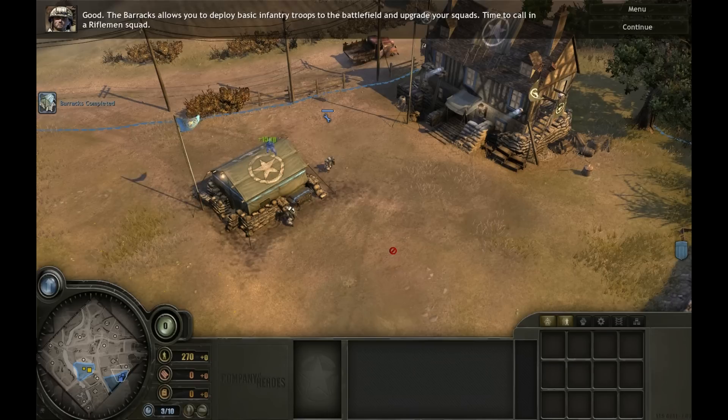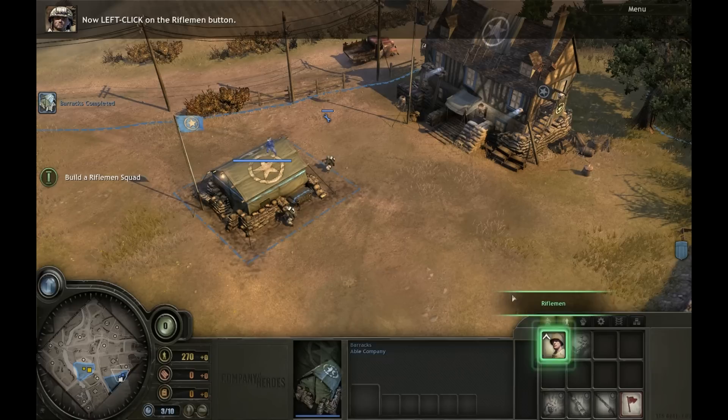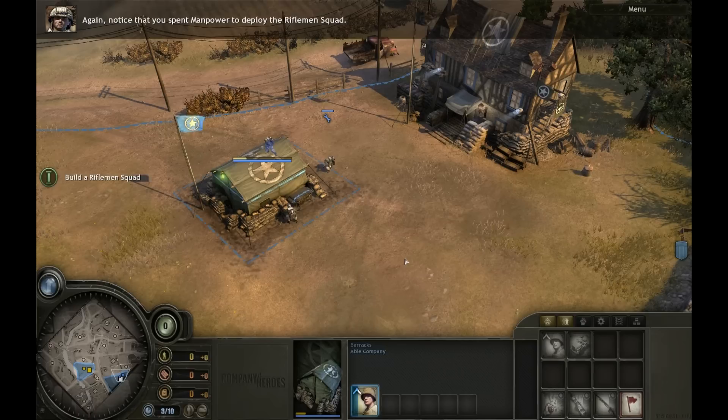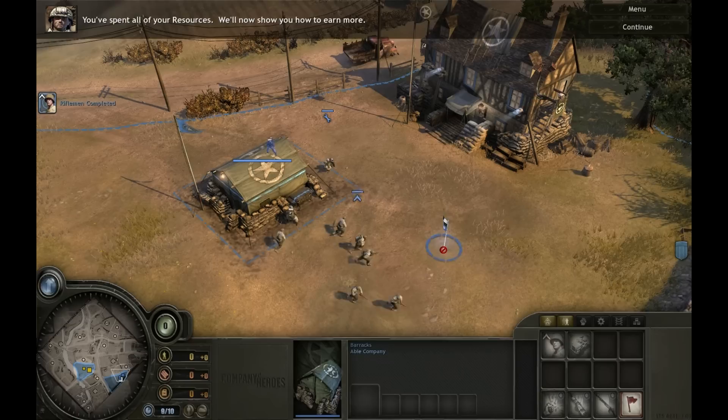Good. The barracks allows you to deploy basic infantry troops to the battlefield and upgrade your squads. Time to call in a rifleman squad. Select your barracks. Now, left-click on the rifleman button. Notice that you have spent manpower to deploy the rifleman squad. The rifleman squad is now displayed in the build queue. You can cancel any item in the queue by left-clicking on it. Rally points can be set by using the rally point icon, and newly deployed squads will automatically move to that location.